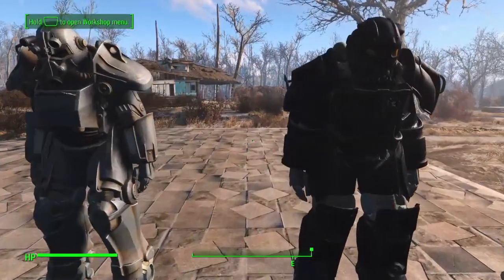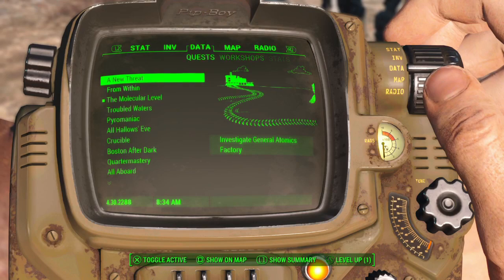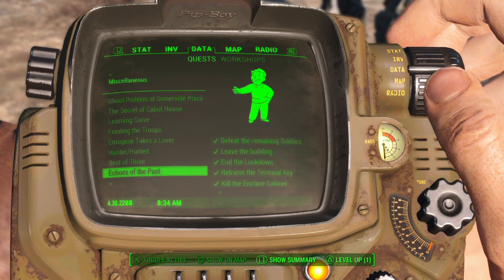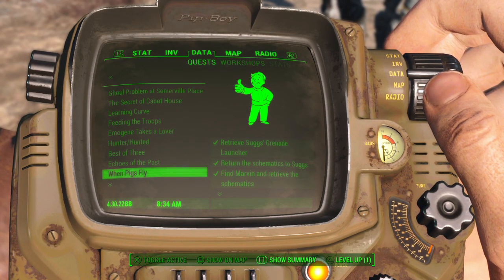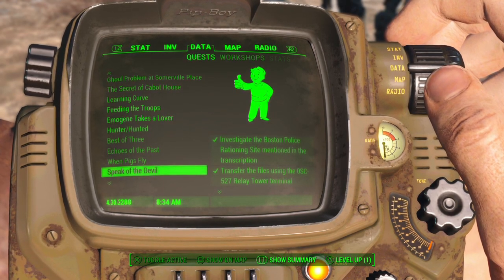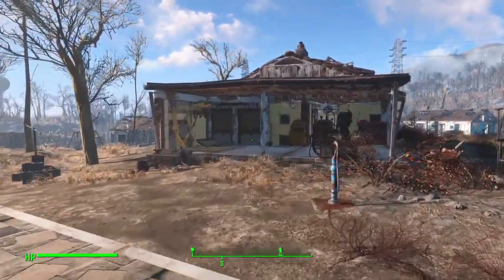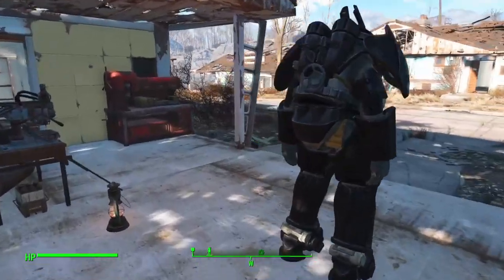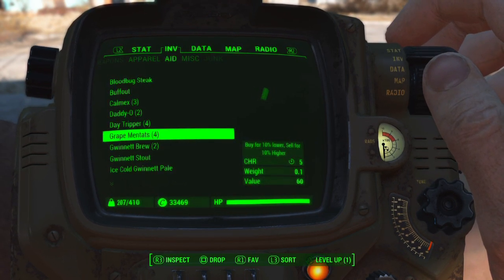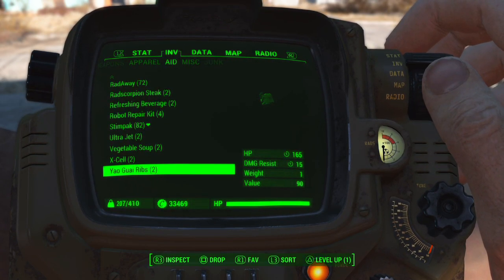We got all our power armor over here — I brought the old power armor over here last video. We got a new one from the last mission — the one from the Boston Police rationing site — so we've got a good lineup. I might have to build a little garage for all my suits as we start collecting them. I sold everything off camera so I have lots of caps — 33,000 caps. We got four beers and four Grape Mentats, which is very good.